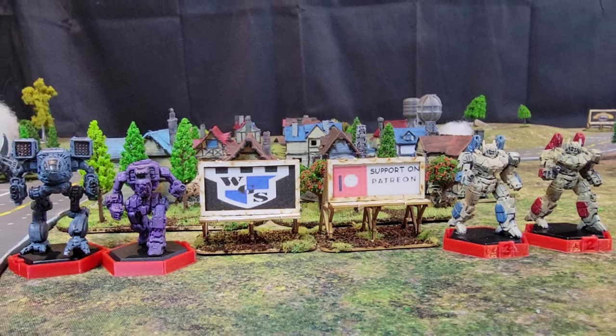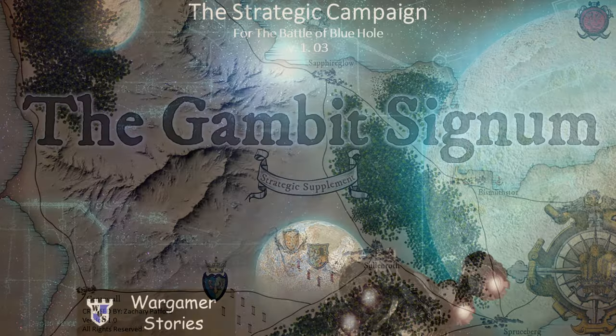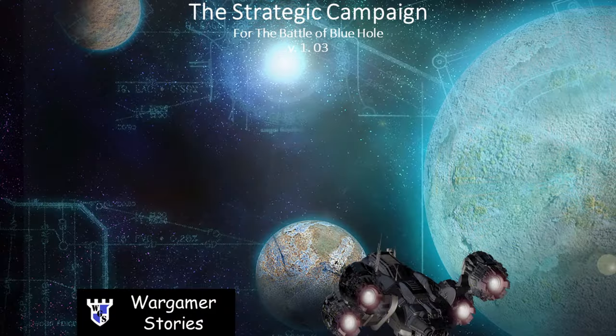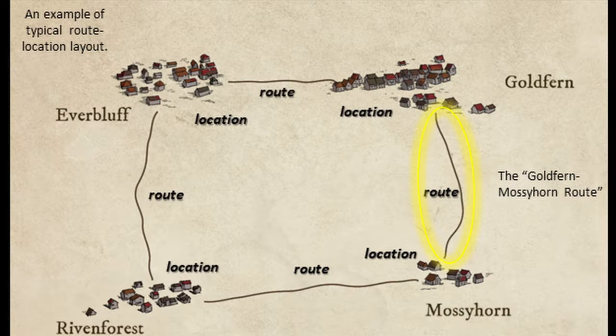The campaign rules were made in-house, based on campaign rules developed for a medieval fantasy war game. The original rules are called the Gambit Signum, which you can pick up off The Game Crafter — links in the description below. For BattleTech we made some changes, and you can pick up a PDF of the campaign guide we're using off our Patreon site.